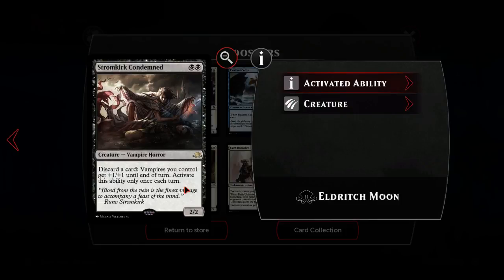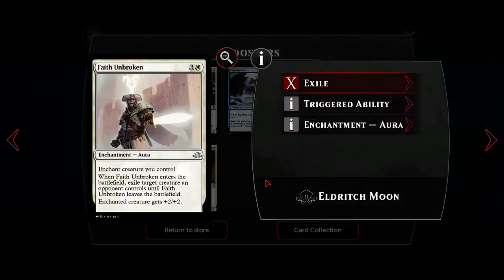Strong card - The Condemned: black black for a two-two creature vampire horror rare. I like this card - discard a card, vampires get plus one plus one. If you're playing vampires this is probably good, if you have plenty of madness cards and free discard outlets. The fact that it pumps them is great, two mana two-two is pretty good. Really cool card - it's nice to play cool cards.